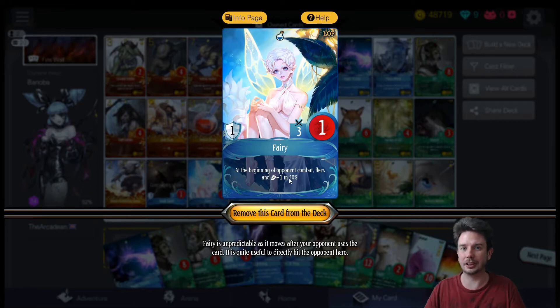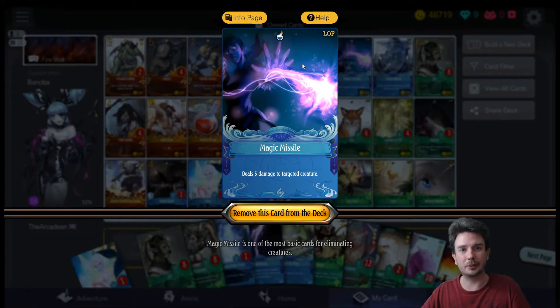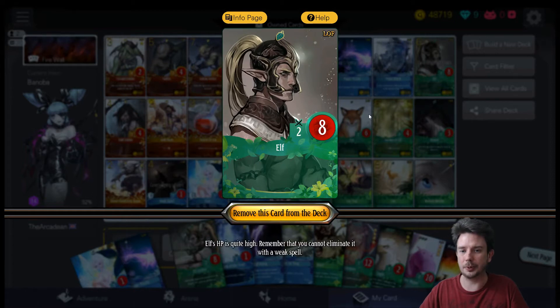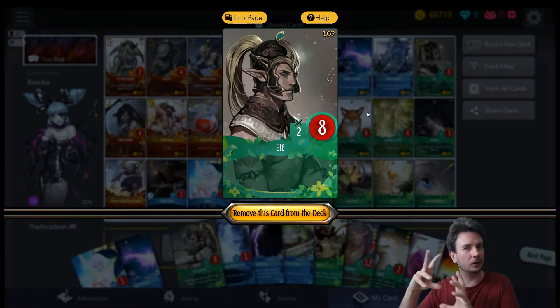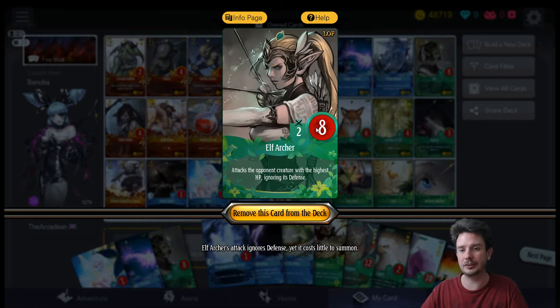Fairy has received some buffs since the Mabinogi Yule days, so don't immediately dismiss her — she's actually pretty good now for an aggro nature-based deck. We've also got Magic Missile, a one-cost removal spell, and Elf, a one-cost drop. You could use a Fox instead, but Fox is more late-game offense while Elf is more early-game defense, which we need for high win streak ranks.